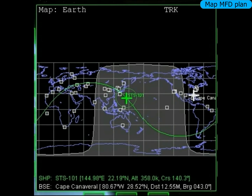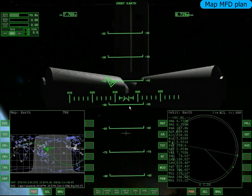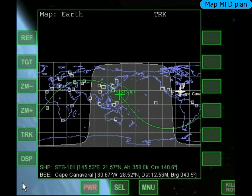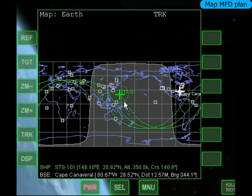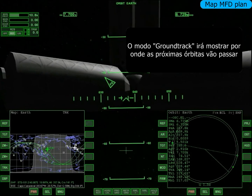Tomem muita nota de tudo que eu falar aqui, que tem uma matemática bem pesada nesse vídeo — não é tão pesada assim, que eu já resolvi tudo. Agora no mapa eu vou colocar Display e vou apertar Mode. Aqui tá Orbit Plane — vou mudar pra Ground Track. Aí em vez de uma órbita ele vai representar três, fazendo a previsão da próxima órbita que eu passar.